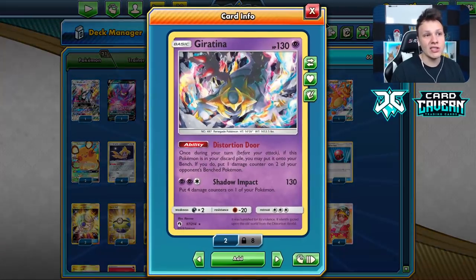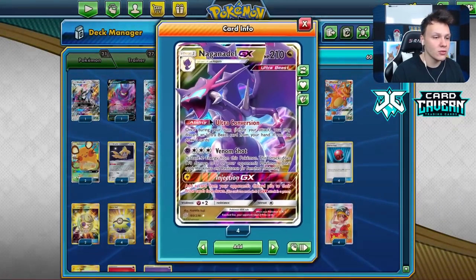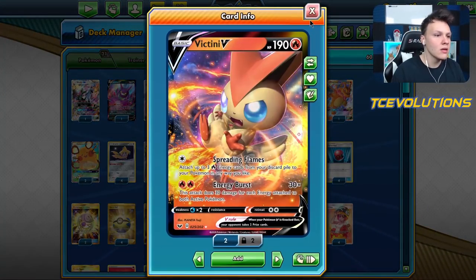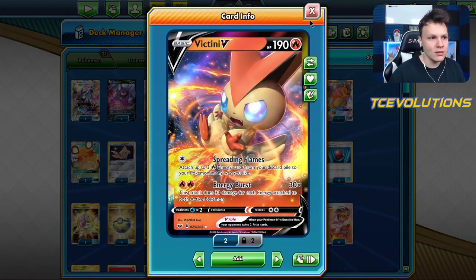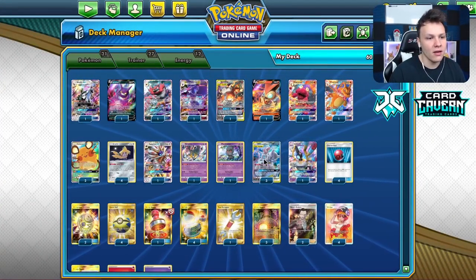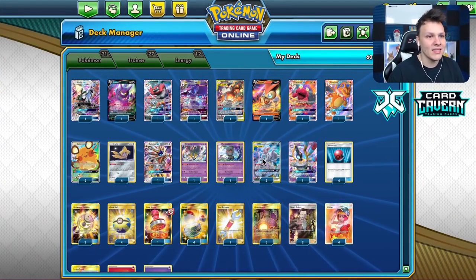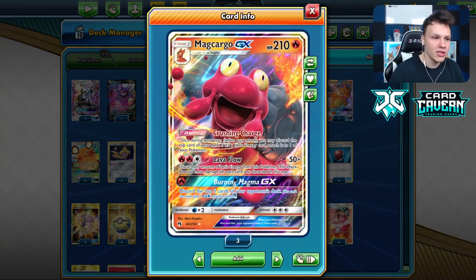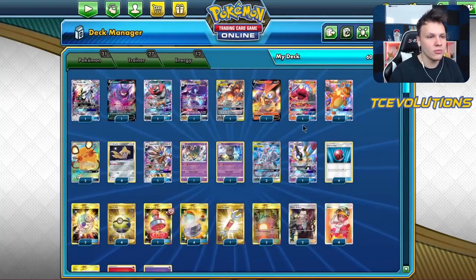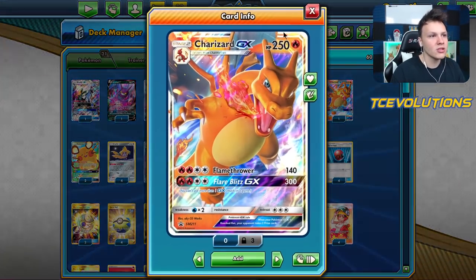We've got Naganadel in here, and I've added a Giratina so we can actually snipe Crobats off the bench with Naganadel's Venom Shot. Eldegoss rushes are really good against Zacian decks with Outrage. Victini V gives good early, mid, and late game acceleration — if we just need to accelerate to get that final prize, we can use Spreading Flames or Welder to a Mewtwo.